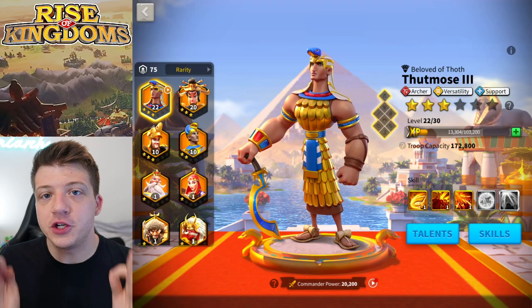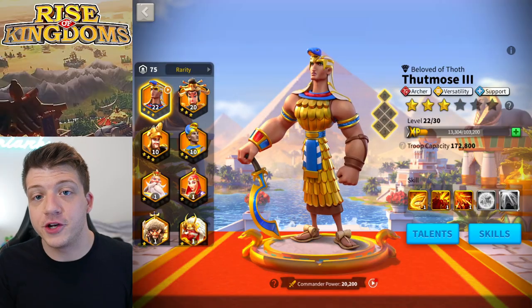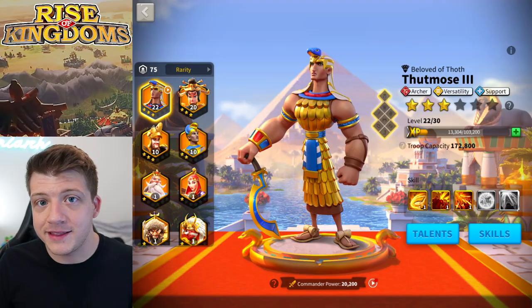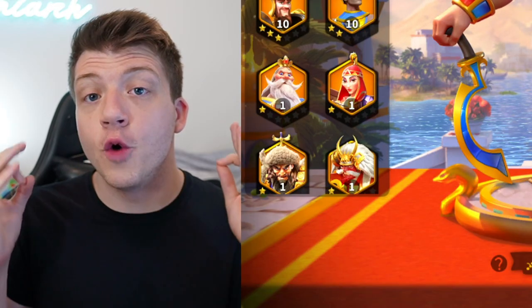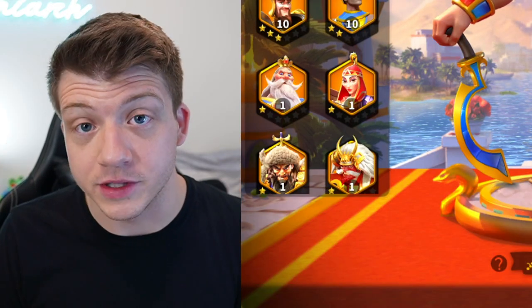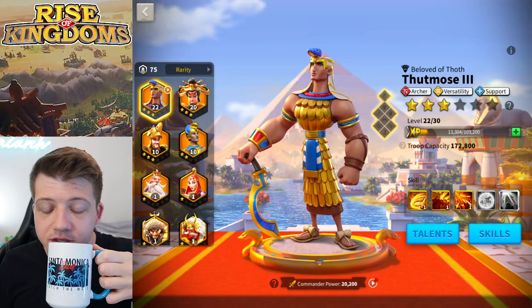Thutmose the Third is finally in the gold keys in Rise of Kingdoms! The brand new Egyptian commander is finally obtainable outside the event, and today we're going to see how many sculptures of him we can get with over 550 gold keys. What's going on guys — just woke up 30 minutes ago, this coffee is so good.